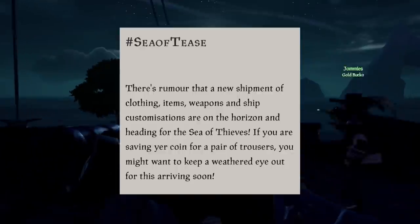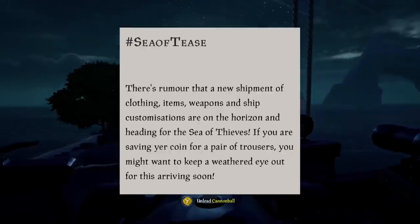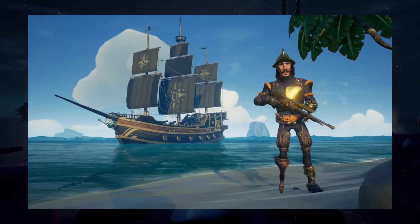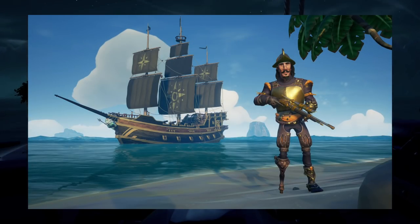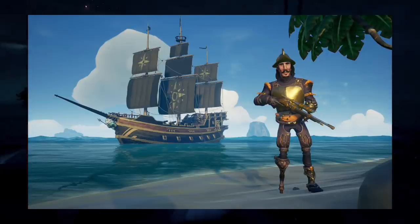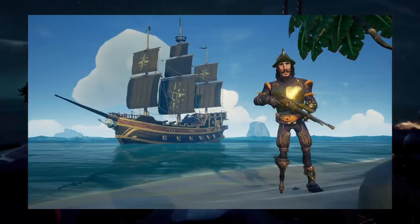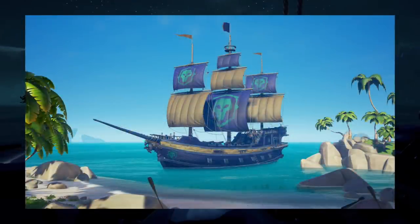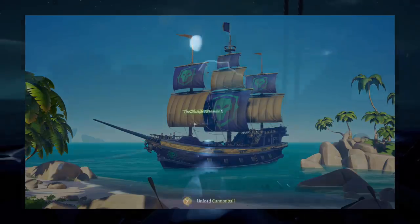Over in Sea of Thieves news, there's a rumor that a new shipment of clothing, items, weapon skins, and ship customization are on the horizon. This look is very interesting as it has a whole Spanish Conquistador vibe to it with the armor plating and the helm. No word yet on how much it is, but if the other sets, such as the recent legendary ship, are anything to go by, I'd say it's a good idea to start saving up your gold.